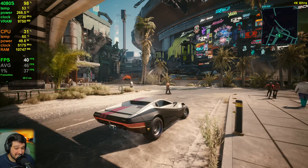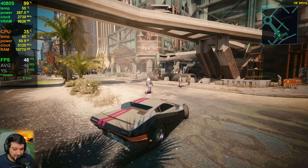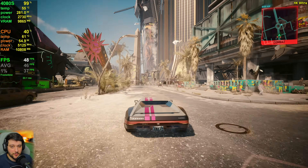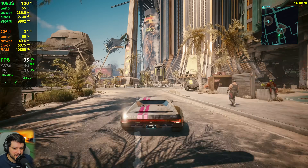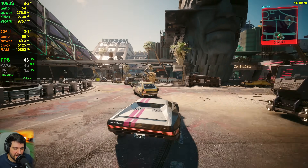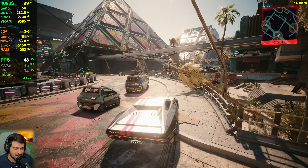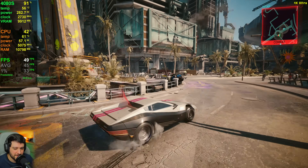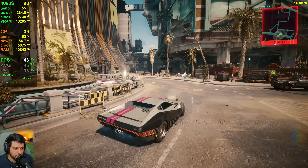I would not use these settings. I'd probably drop down to high instead. If you want native 4K with 60 FPS, that should be doable — but what I'd actually do is enable DLSS on quality or even lower, because at 4K resolution it looks really good.